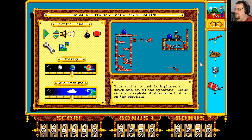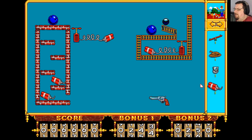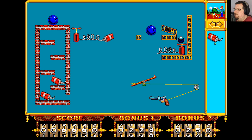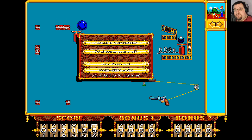Your goal is to push both plungers down and set off the dynamite — make sure you explode all dynamite on the play field. We need to drop this down onto a seesaw, pop in a pulley, and that fires the gun and then sets up a chain reaction of dynamite. So we just need to pop the rest of the dynamite down, and that will blow this bowling ball in that direction and make it push the other plunger. There we go, beautifully done.